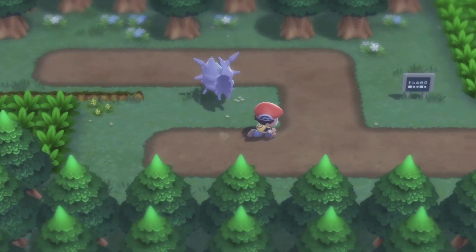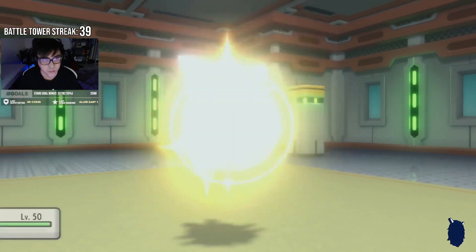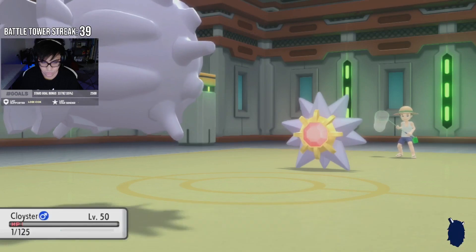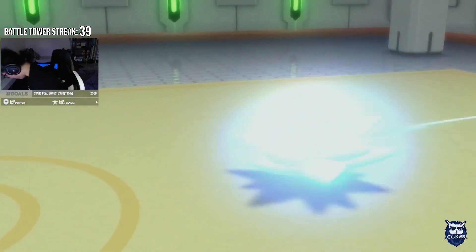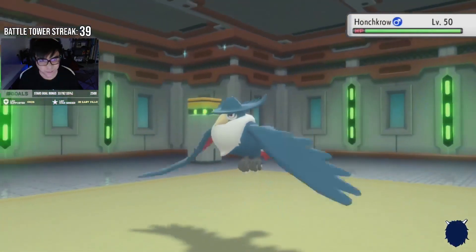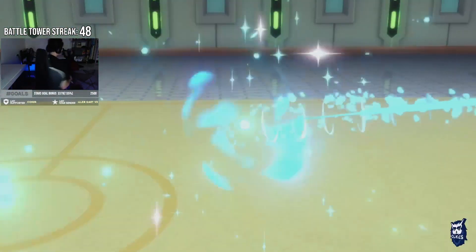Now, hear me out on this — it took me one stream and one try to get that 49 win streak. I believe one of the challenges in this run was the Starmie at Battle 40, since the Starmie could outspeed Gyarados and Garchomp pretty easily. It could just sweep my whole team because this Starfish has a freaking Thunderbolt and Ice Beam. But either way, Cloyster came in clutch and demolished this freaking Starmie. I was able to breeze through the battles and challenge Palmer, which was an easy battle, and I didn't even need to take out my Clam to finish this run.